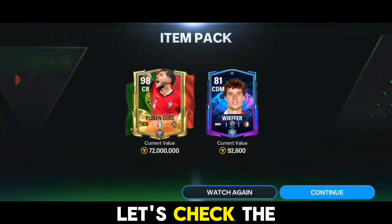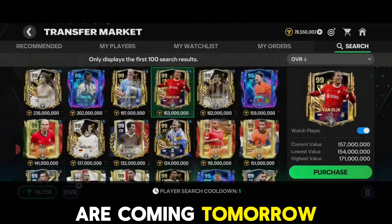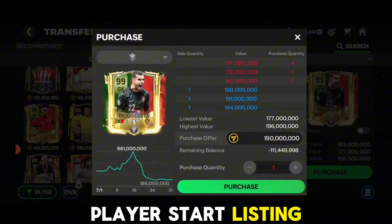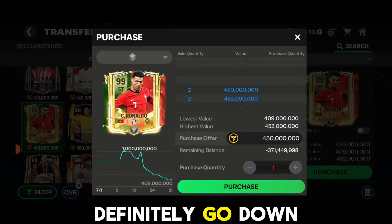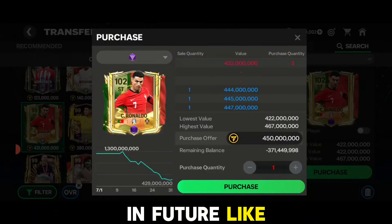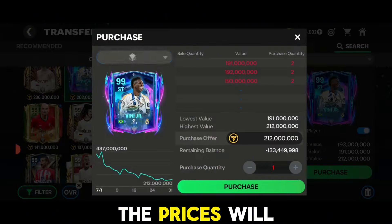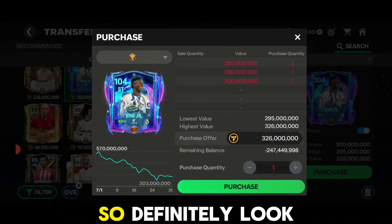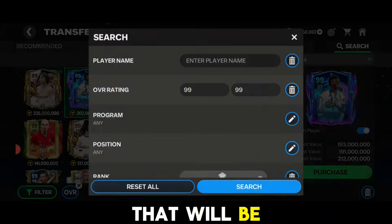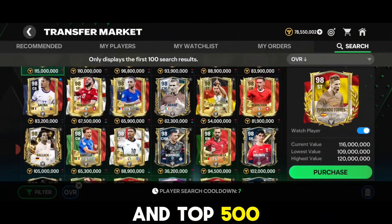The top 50 and top 500 packs are coming tomorrow at reset. Currently prices are quite stable, but once players start listing their cards, prices will definitely go down. You can consider buying 99 or 98 rated cards tomorrow when prices drop. Definitely look forward to buying 99 or 98 rated cards — the rank-up version will be a great deal.